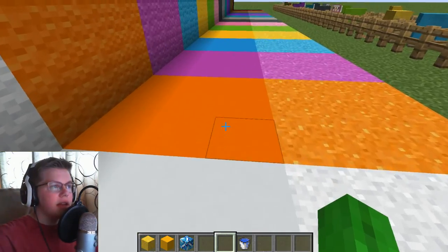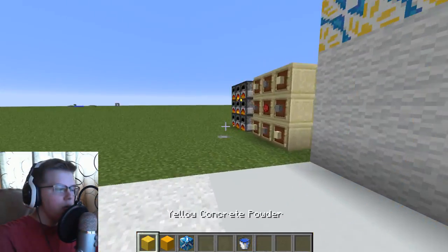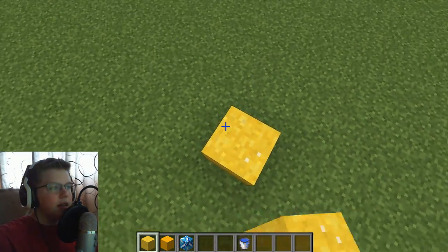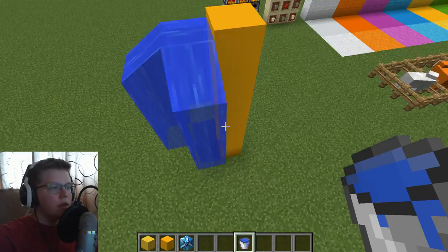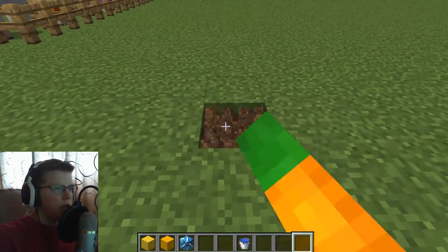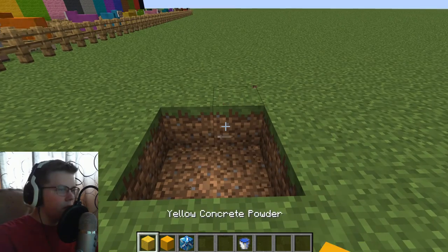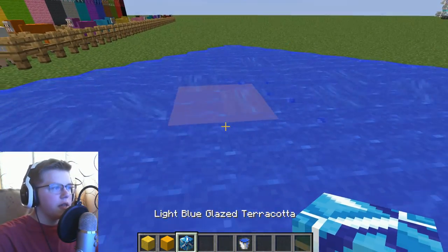Now you might be wondering how to get the solid concrete, which is so, so nice — I am loving this blue. What you have to do is just get the powder in contact with water. As you can see, all of it turns solid the second it even touches water. Even on the floor, all you have to do is touch it with some water and it turns into concrete.